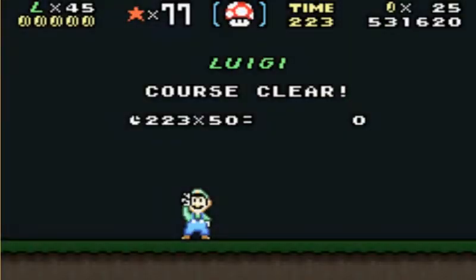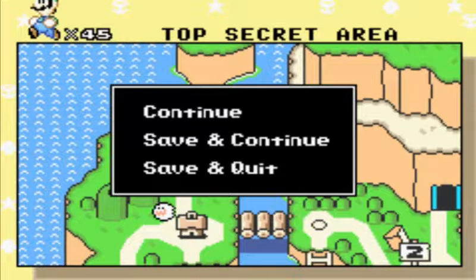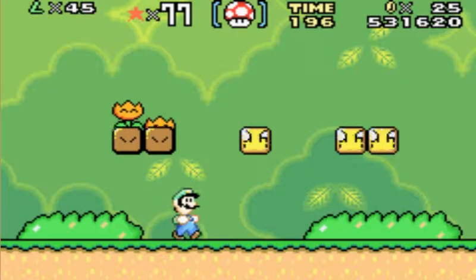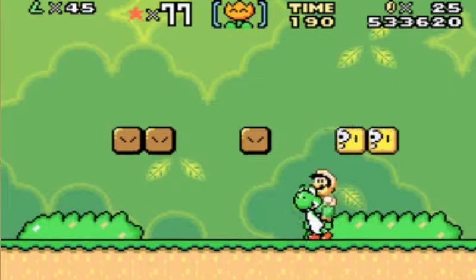I believe this takes us to a level that's known as Top Secret Area, yes. So we'll just click save and continue and go. We're in the hills. Now this is an area you want to come to if you guys want Yoshi's and Power-Ups.